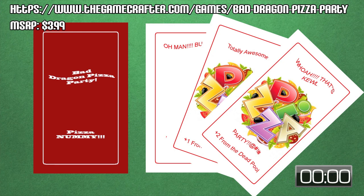Alright dudes, let's party on Dragon Style. So there are two decks of cards — the red deck is the pizza deck and the blue deck is the Dragon deck. We end up with one card left over and put it in the Deadpool, as they call it. So we each have a deck of cards in our hand. I wish they would have called it the dragon graveyard. The dragon graveyard. The dragon tomb.